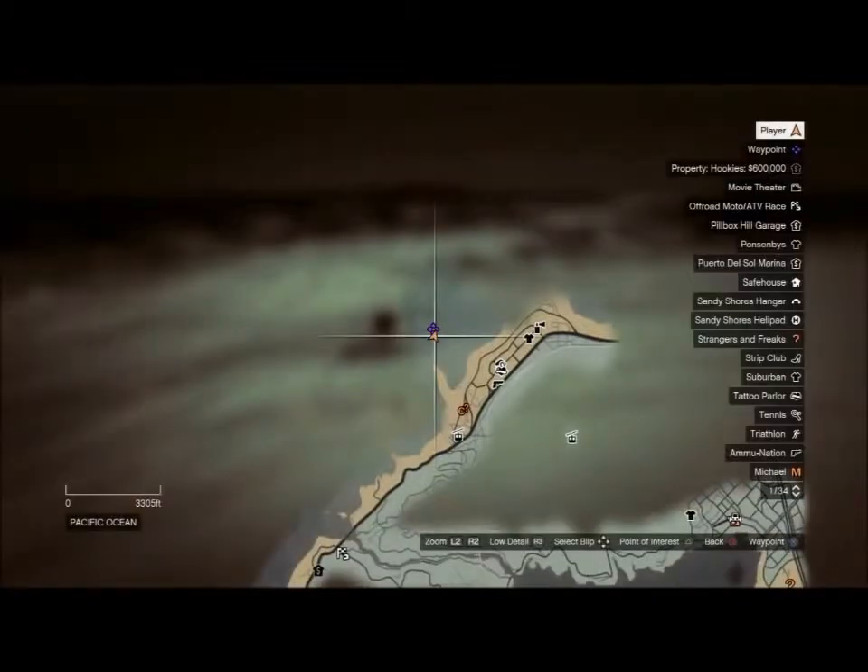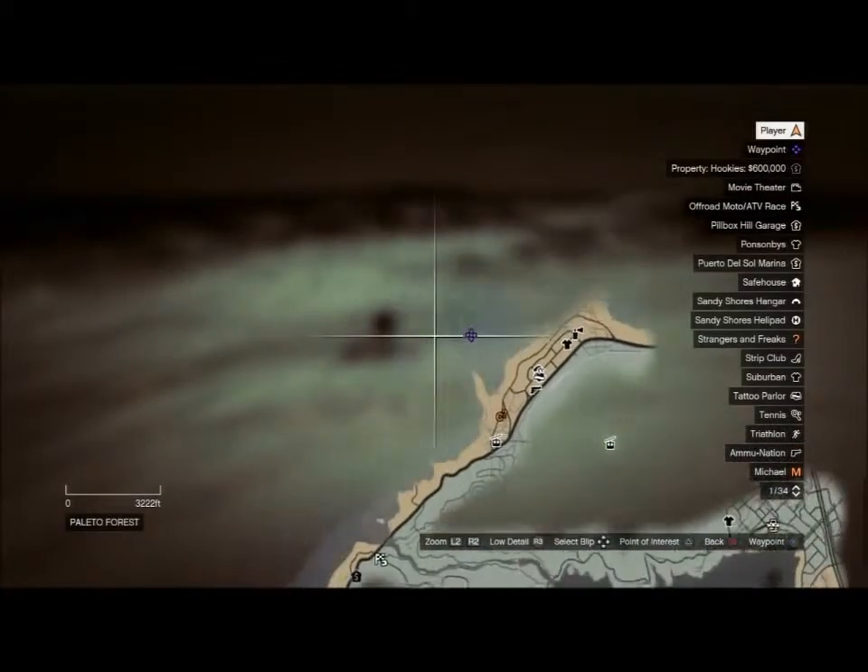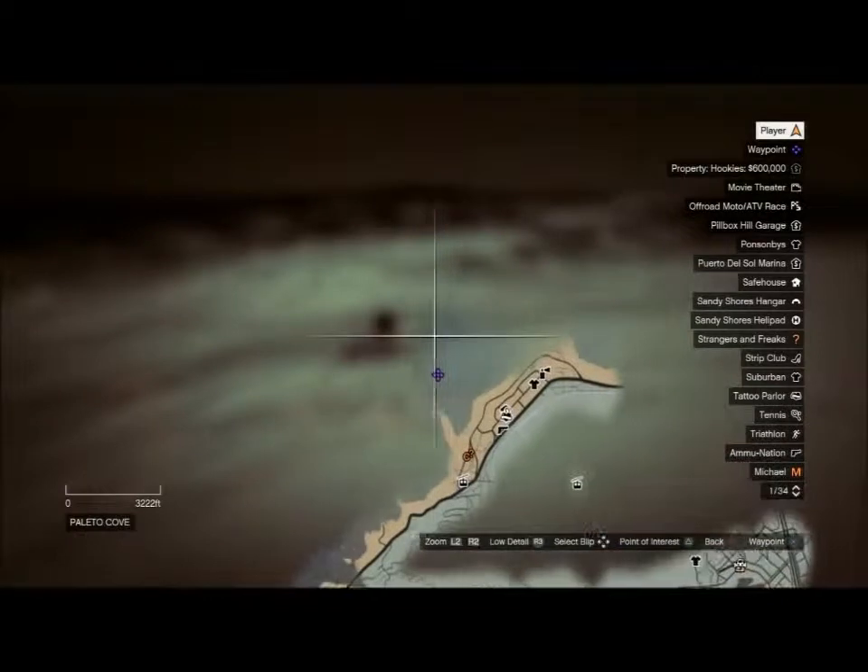Number one: you're looking for a plane crash. This is near Pulido Bay — the tail end of the plane under the right tail wing. As you can see, I'm swimming to it right now. You're looking for the right tail wing — it's right near it, like right in front of it. You can pick it up and get some cash.